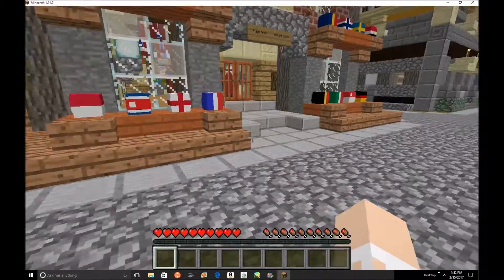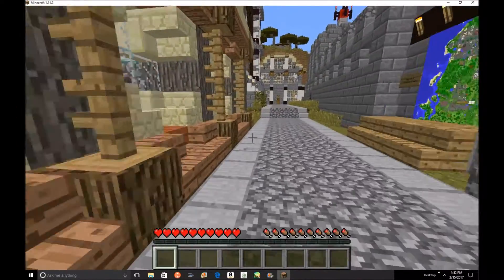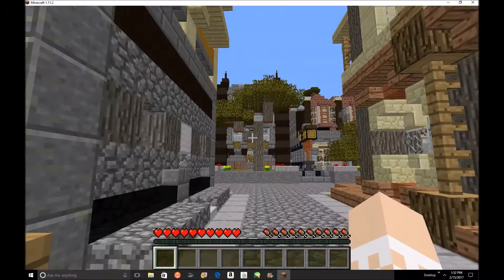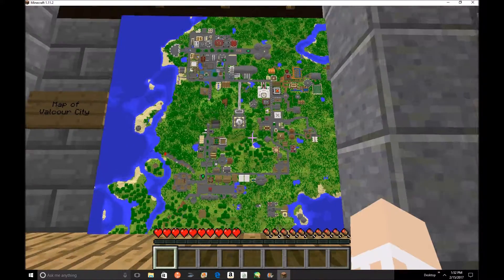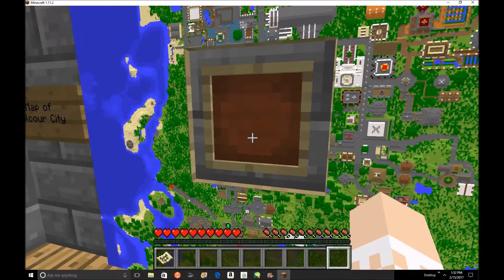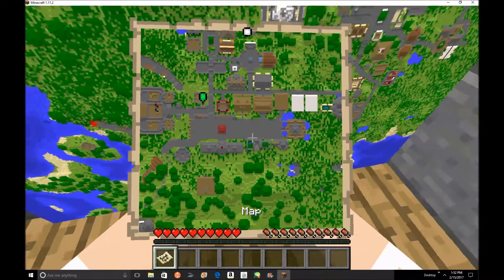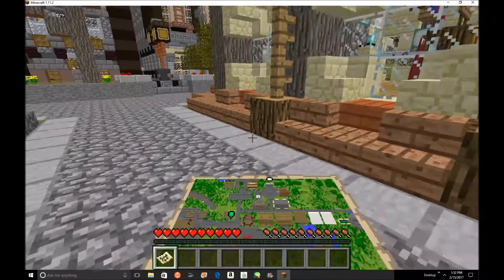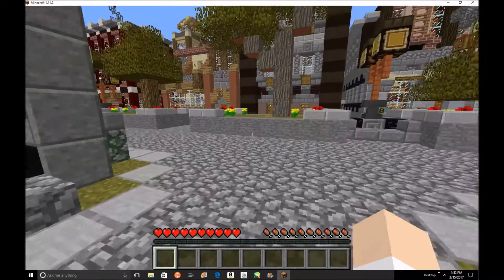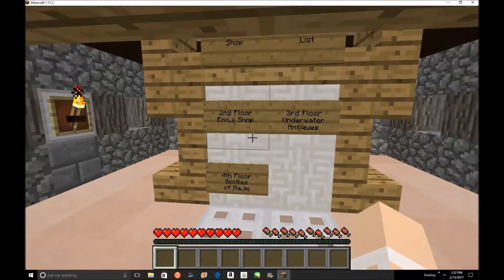This is what the front looks like from where the exit was. Map of Valcour City - this is a very cool map. I accidentally broke two parts but that's fine, I can always put them back. I'm going to put this back. Let's run around and see what else there is. Shops and Bling - I'm just gonna not close the doors.